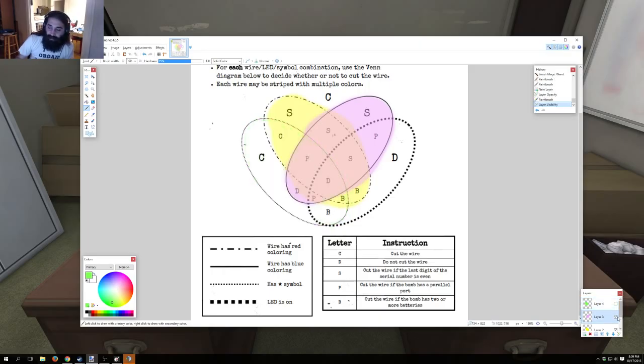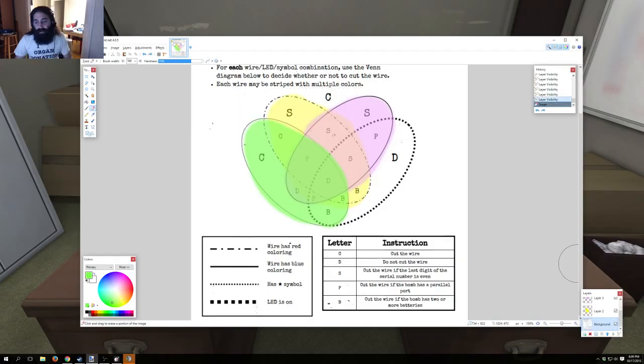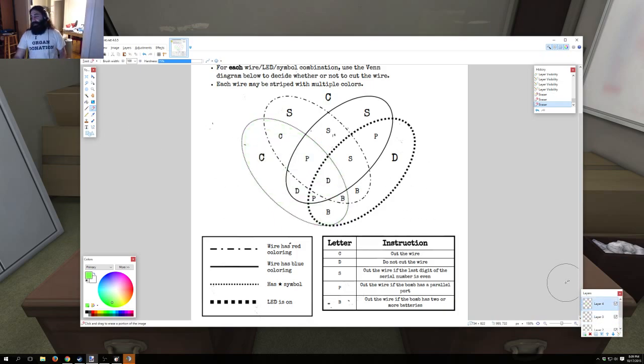Here's my big secret. Let me erase everything. The first thing I do is always look at the color, because that really starts to narrow down the Venn diagram. There are four possibilities on color: red and blue together, red only, blue only, and no color at all.